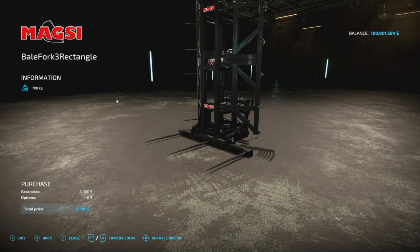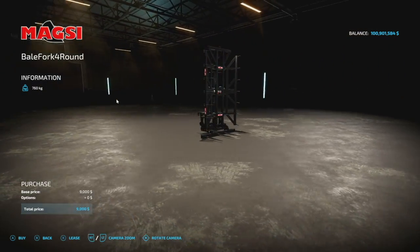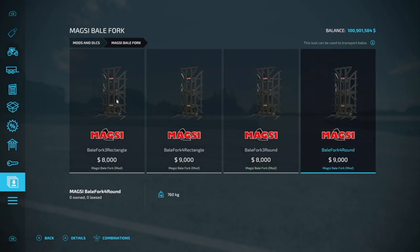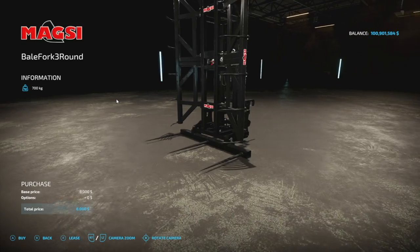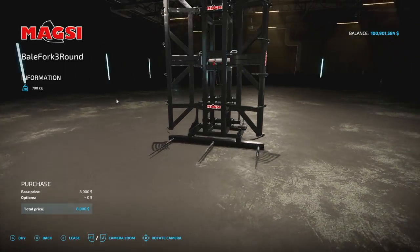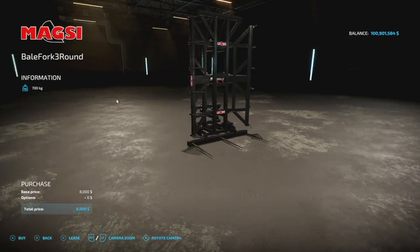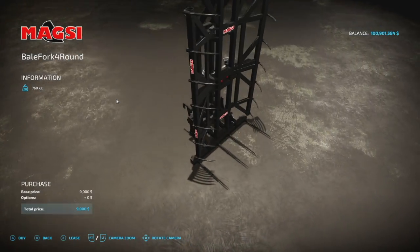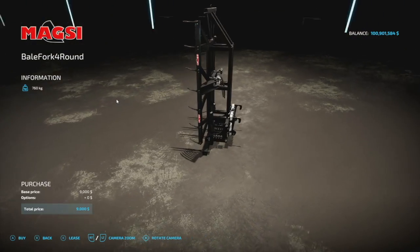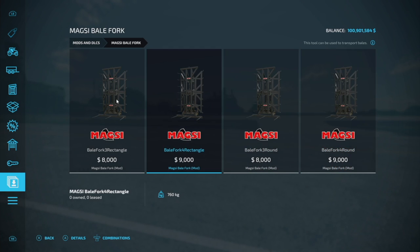This is the Maxi Bell Fork - there are four different bell forks in this pack: the triple rectangle, quadruple rectangle, triple round, and quadruple round, meaning these can get very very large very quickly. The difference between square and round: with the square, the tongs are a little bit further back. Round bells are a little more forward. Honestly these four items probably could have been condensed into one mod, but if this is what you're looking for, it's here. No customization, but they are 3 slots each.